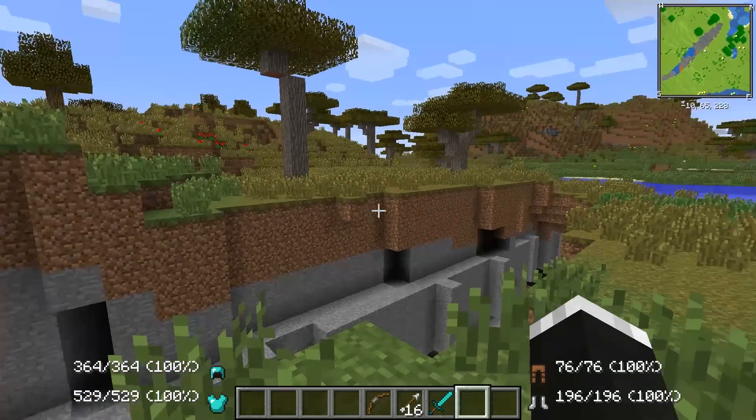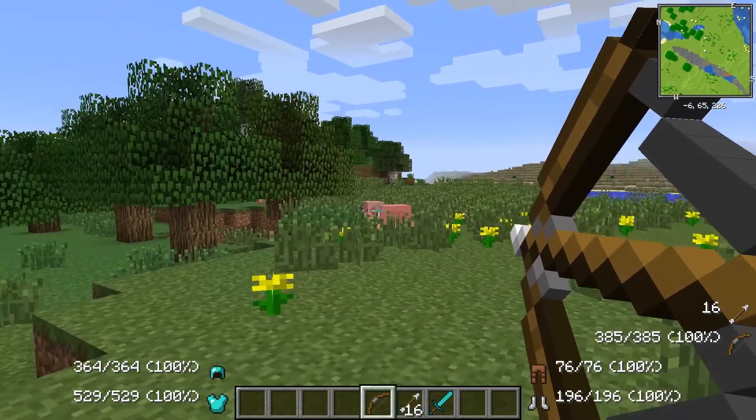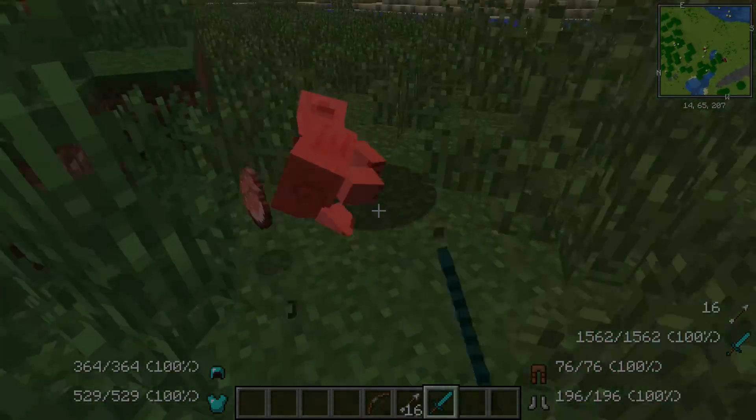At number 6 we have the Better PvP mod. This mod comes with a bunch of features, including a mini-map. You can see how much durability your stuff has left, and it's also very configurable, so if you don't like where something's positioned on your screen, you can just move it around somewhere else.